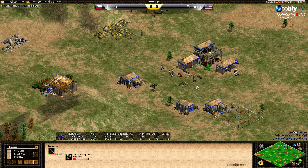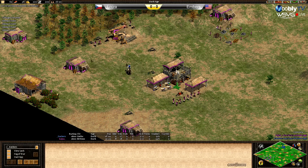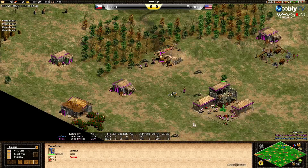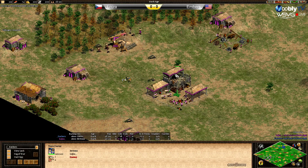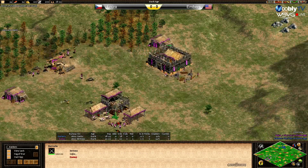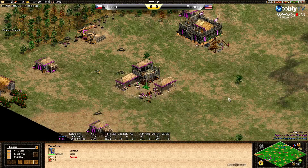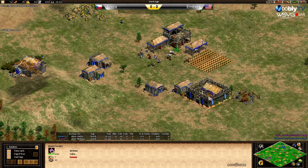Barracks as expected from Embers, another house to stay safe. And Embers sends his scout straight to Loisa's town center — losing the scout without being able to take any sheep away. Lower-rated players lose their scout to the town center almost every game, like 95% of the time. Loisa now sending his scout to find Embers' base.